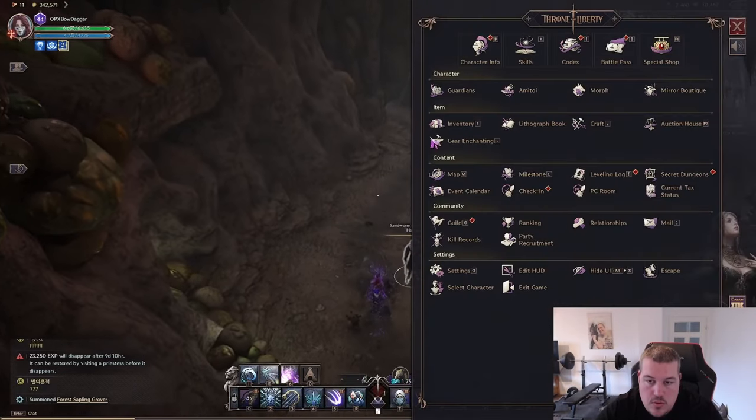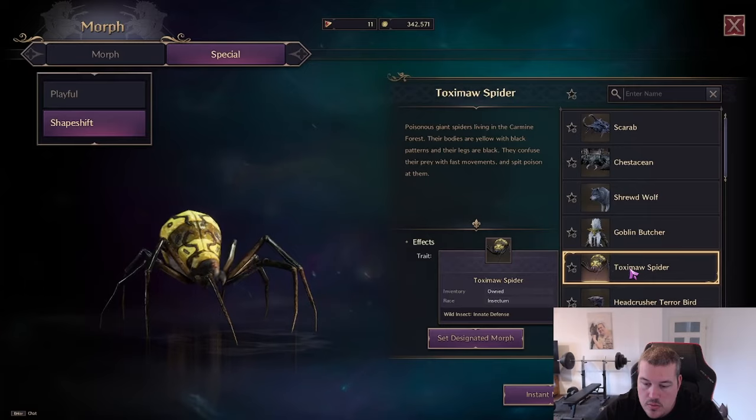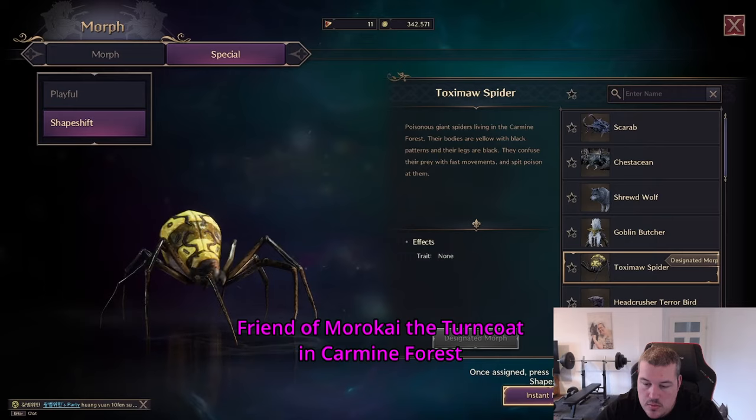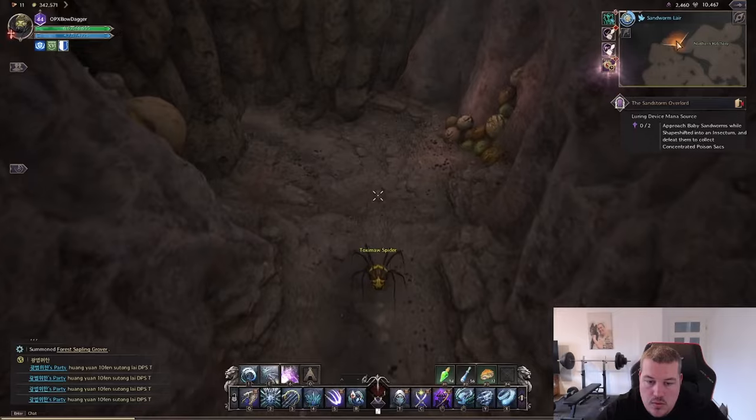If you also struggle to kill the small sandworms, let me help you out. Key to the quest is a special shapeshift Toximor Spider that you can acquire at the questline Friend of Morokai the Turncoat in the Carmine Forest. Then you can just transform into the spider and approach them safely.